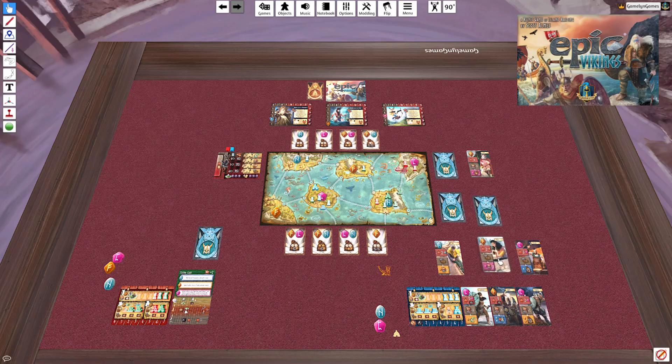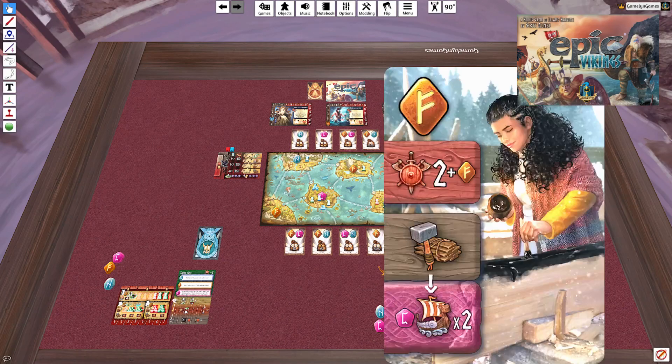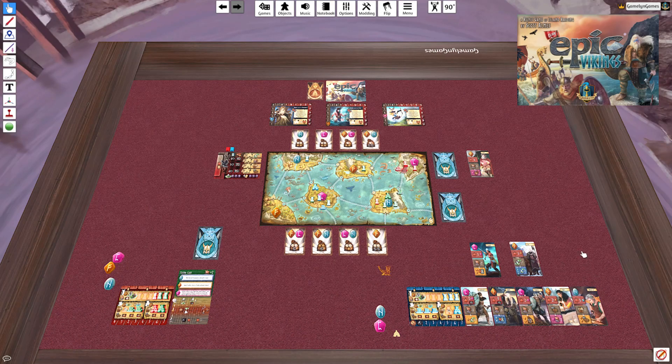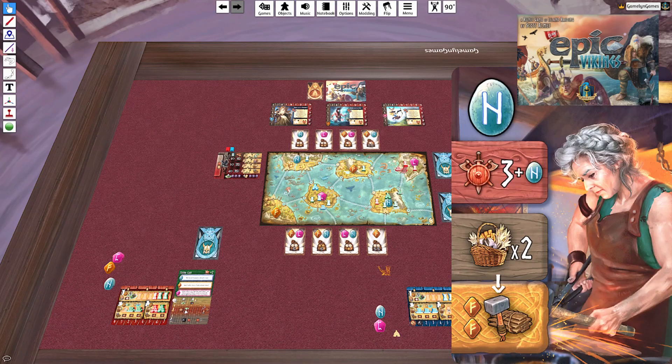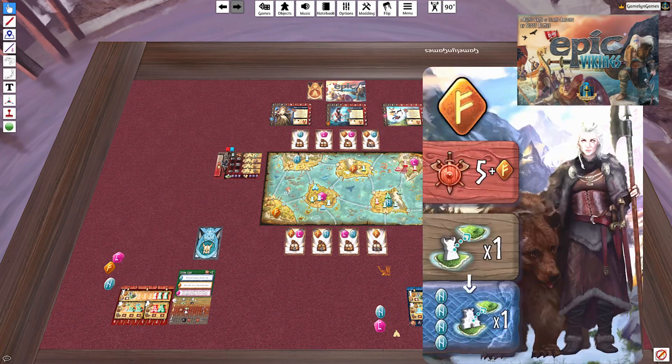Pile four is all builds — nice, but I have no resources and nothing generating resources right now. I do need another F rune to qualify for that bonus, so I'm taking this build card with an F rune. That way if I don't get those islands, I can at least qualify with my drafted cards. Looking at pile five: there's a gather, and I think I have no choice but to take it. It also has a build option, which is nice, and I'll already qualify for it since I've grabbed F cards.